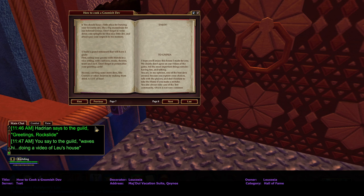'Six: you should keep a little place for burying your favorite dev — like a big mausoleum for our beloved Janinja. Don't forget to write cute epithets for this nice little dev and always pay your respects to his memory. Seven: build a grand restaurant with two goals — first, meeting your gnome with friends in a nice setting with cushions, music, flowers, font, and such. Don't forget to personalize your greeting cards. Second: catching some more devs like other dwarves by making them drink a lot of beer.'